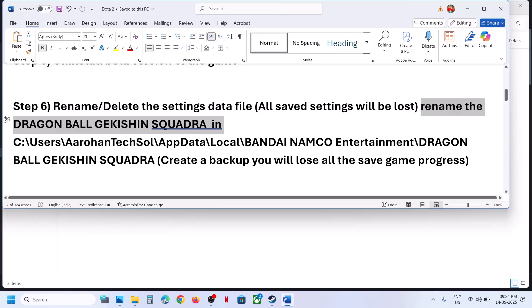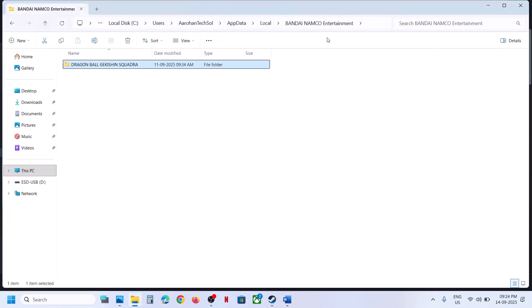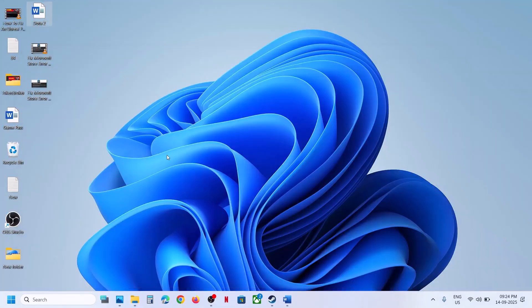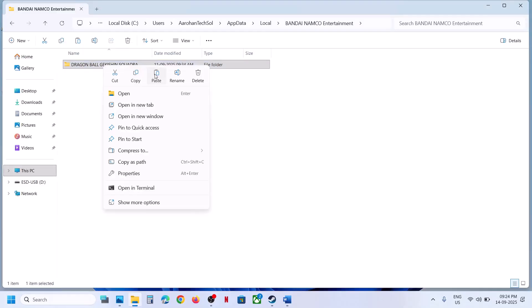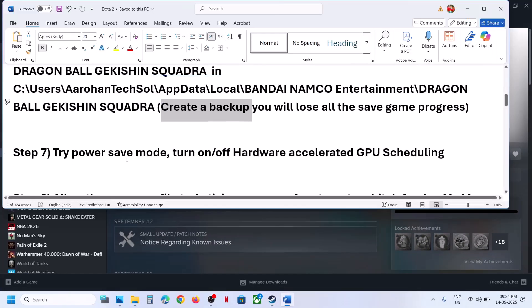If that does not work, you can rename the save game files — but be aware you will lose all save game progress and have to start from scratch. Create a backup first by going to the save game location, copying the folder. Once you have a backup, you can rename the folder. Relaunch the game and check.